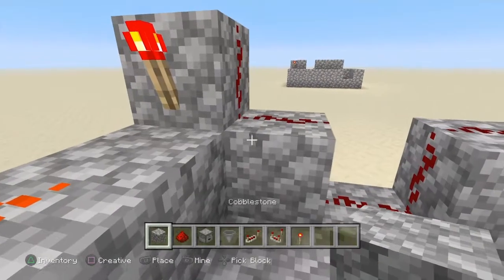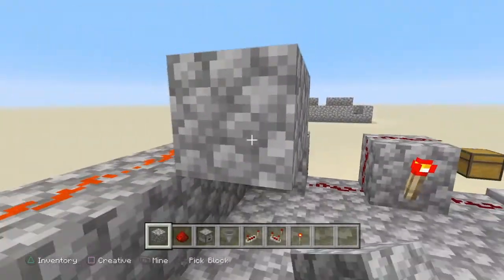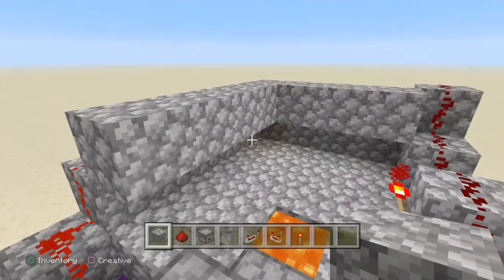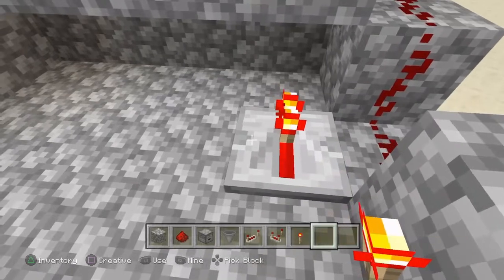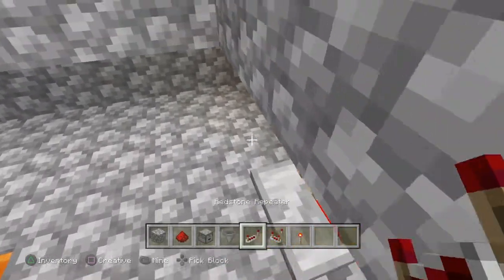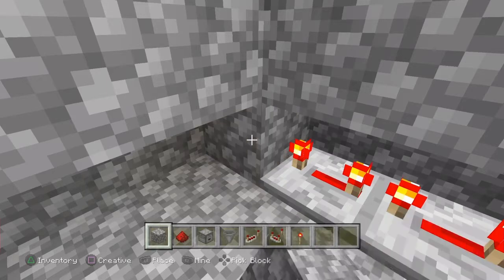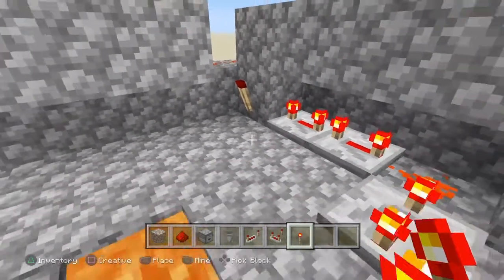Now we are going to take our block of choice yet again and place it on the side of this redstone dust, going all along until we reach this — just like this, in case you are confused. Now we are going to take our redstone repeater, place one like that, set it to 4 ticks, place redstone dust right there, then place two redstone repeaters like that, both to 4 ticks. Place a block of choice right there. Then we are going to break this block and place a redstone torch right there.